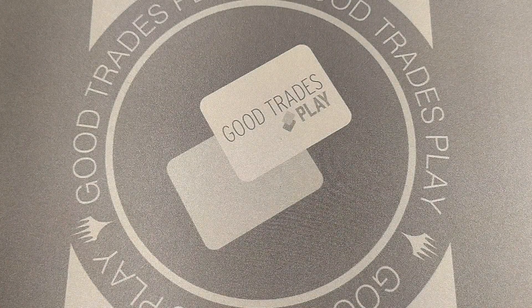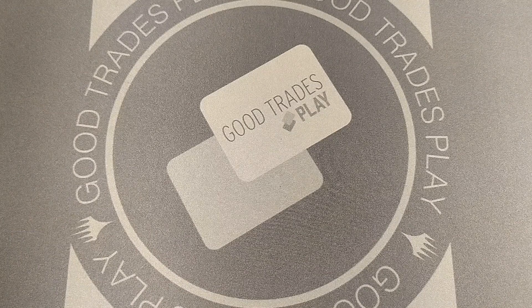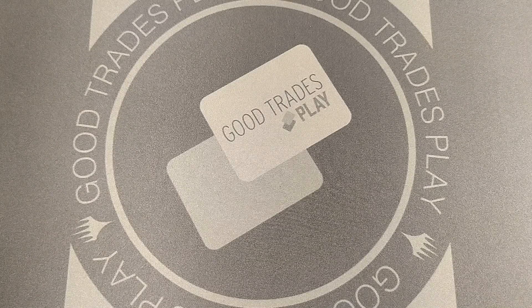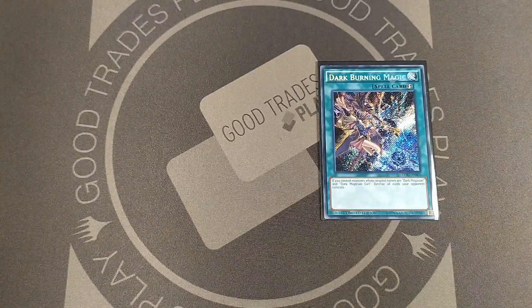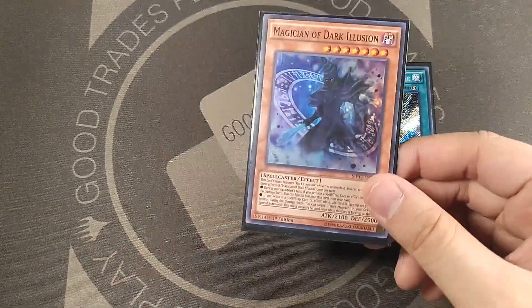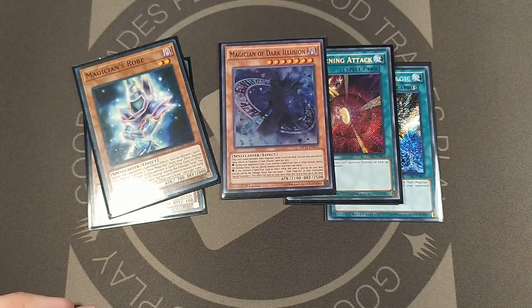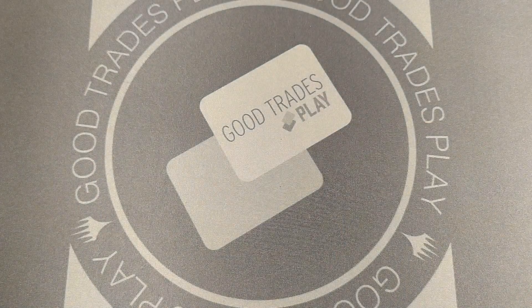Outside of the mega pack, I was also able to find a Facebook group that sells Yu-Gi-Oh TCG cards in this country, because most things you'll find here is actually OCG products which I cannot read because Japanese. I met up with the guy who sold me these — Dark Burning Magic secret rare, Dark Burning Attack secret rare, a super rare Magician of Dark Illusion, and to top off the sets, Magician's Rod and Magician's Robe, because I am slowly building up my Dark Magician deck profile.